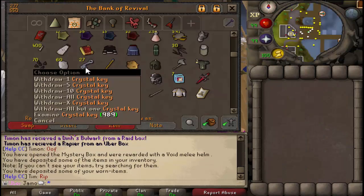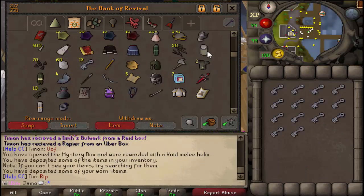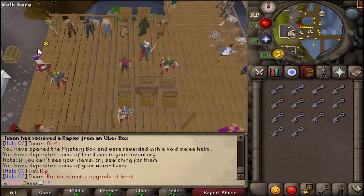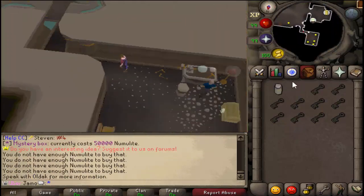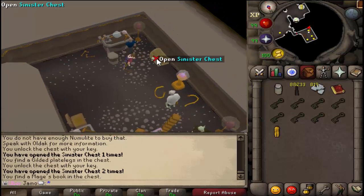Actually, before we go back, it would be wise to open up the keys and the mystery boxes and all that. So I'm going to turn everything in and just kind of show you the highlights. We got ten sinister keys, might as well open these — unintentionally rhyming.